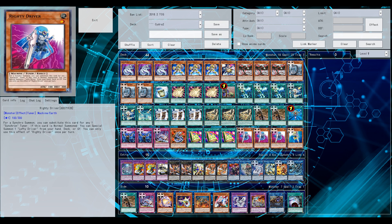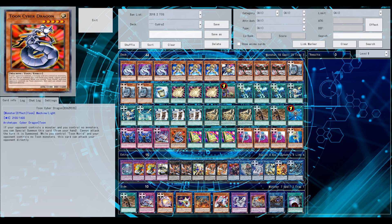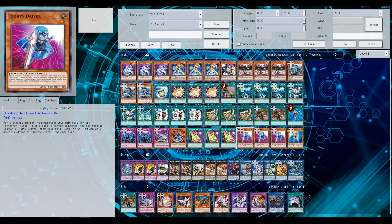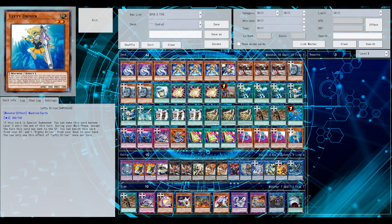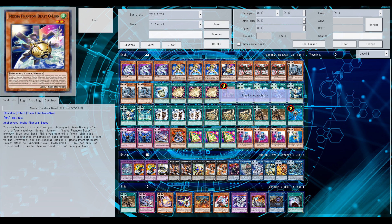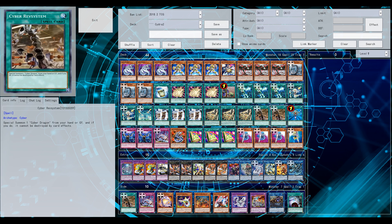I might just put Cyber Ref System at 3 — currently at 2 in the deck. I'm still holding on to my previous deck list with Lefty, Righty, Driver, Toon Table of Contents, and Brandish. The small Brandish engine gives you a draw engine, a search engine, and spell and trap card destruction in the form of Destruction Gem or Destruction Wave, which pops face-down spells. It's searchable.